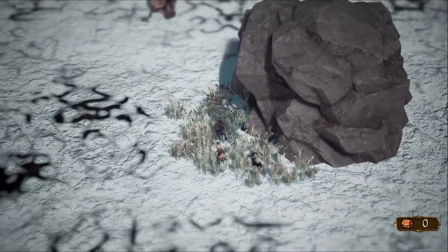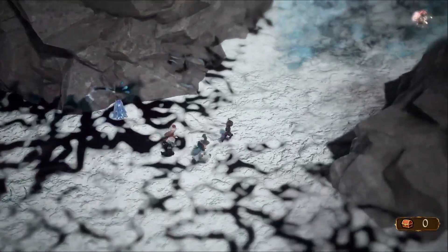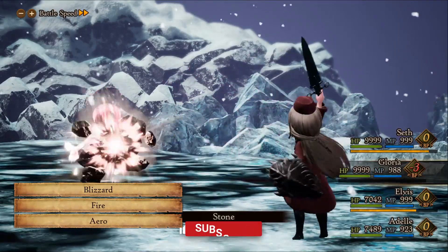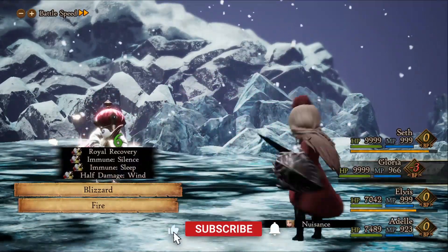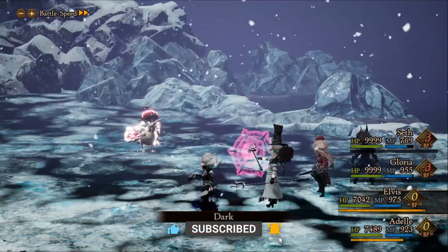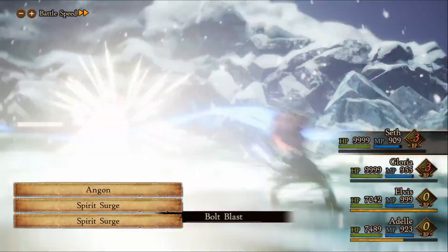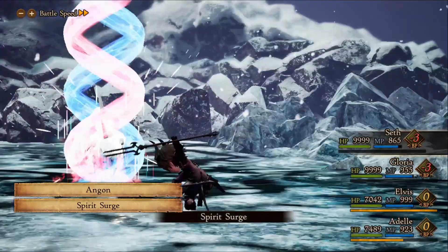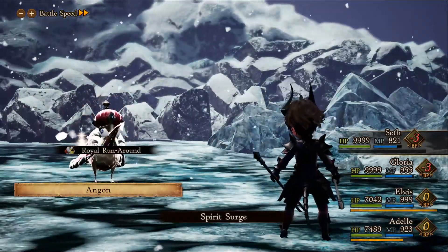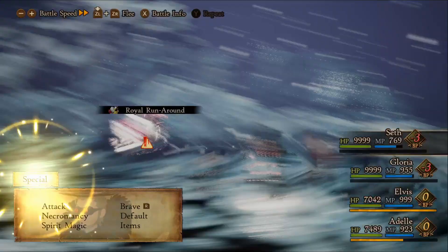Hey guys, in this video I'm gonna go over how to beat one of the most annoying optional bosses in the game. This boss takes half damage from all elements, is immune to every weapon except the staff, and will heal for the amount of damage you inflict on it. On top of all of this, it also has very high evasion.